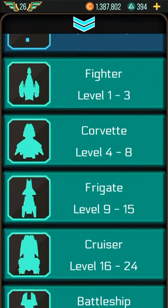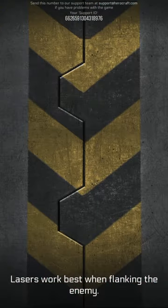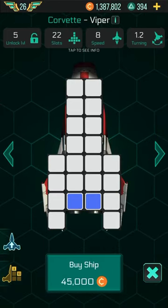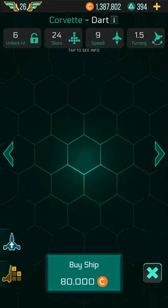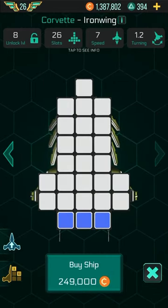For fighters, it doesn't really matter because you rank up so fast. I recommend upgrading to a corvette at the beginning, but actually skip to a Viper — it's better. Wait until you get enough money for a Viper, and then wait until you can get the Raven or the Iron Wing, which is the best ship you can buy. There's also one called the X-Wing.